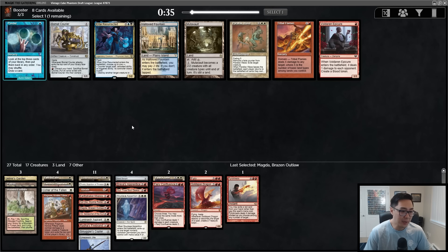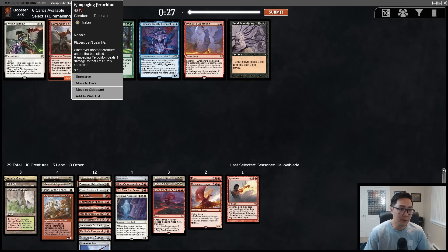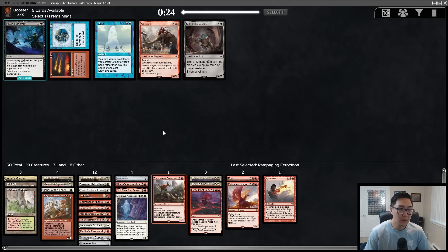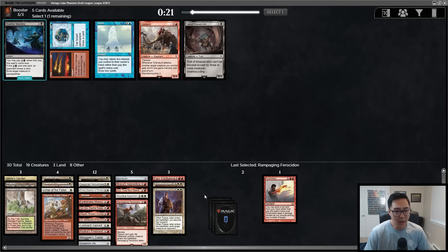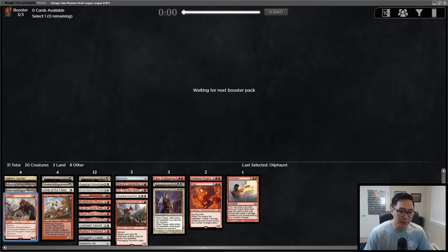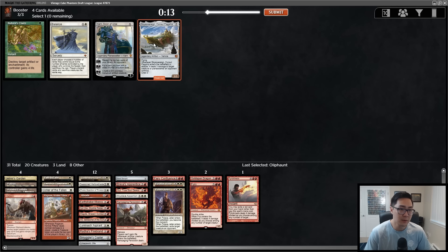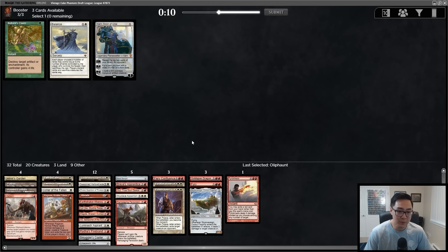Magda is also good with Smuggler's Copter — if we get enough treasures we can fetch something. Lurus gets us all these creatures back, but I really want to try Magda. I want Magda and Kari Zev to go with Gut, and I really want to see how that goes. I'm taking Magda, recognizing the power level of Lurus. Then there's an easy Parallax Wave — we don't have much at the top of our curve, and we have the Parallax Wave plus Containment Priest combo. Really happy with this.